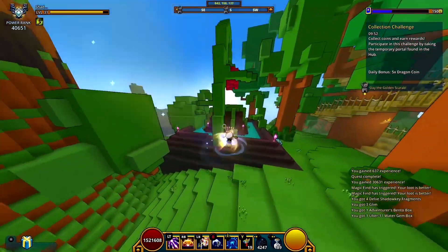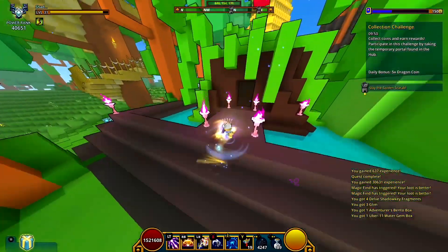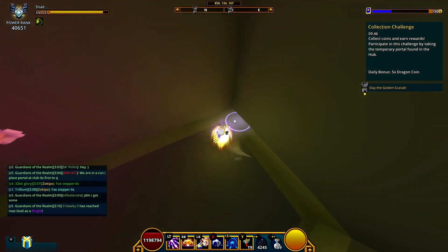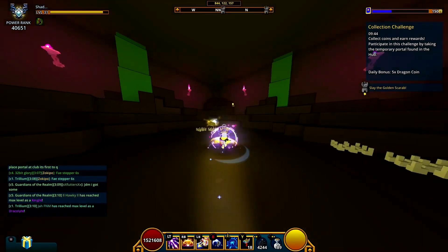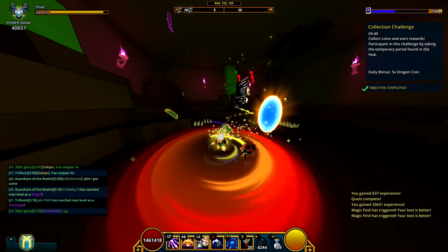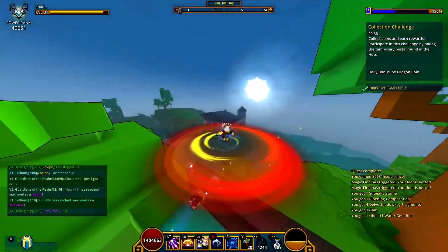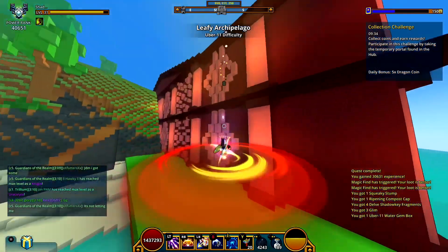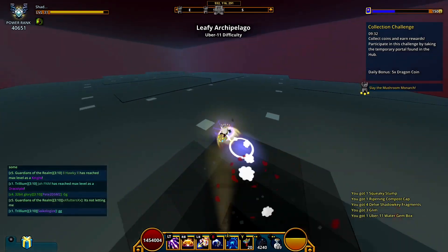Berserk Battler might be a good option if you want the highest potential DPS or if you're low on stats. But since the Shadowhunter is one of the easiest classes to go into Berserk state at the 750 light threshold, if you want that, go ahead and use Berserk Battler. But for me personally, Vampire and Vanquisher is going to be the best option. That covers all of my gems.